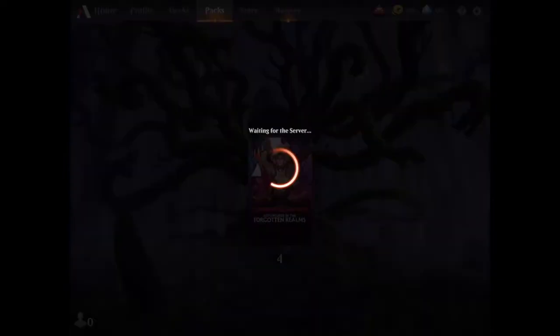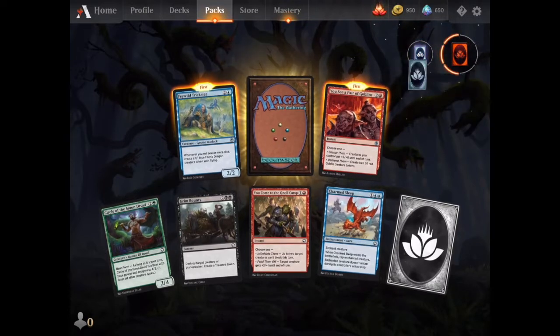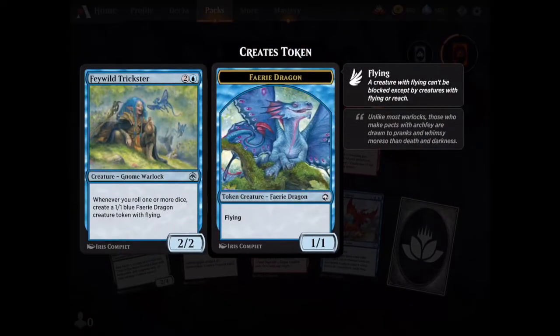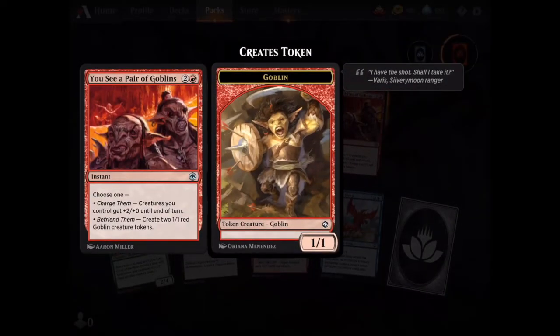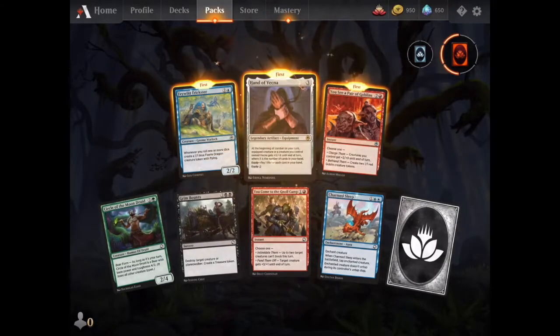Next pack. The uncommons are new. Feywild Trickster — I see a lot of people using this against me. When you roll dice, you can create tokens. That's cool. You see a pair of goblins — this could also maybe be good for a sacrifice deck, create some tokens. Rare card.